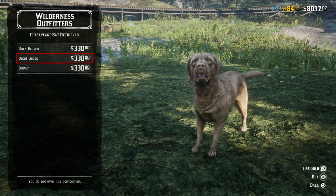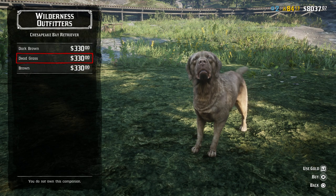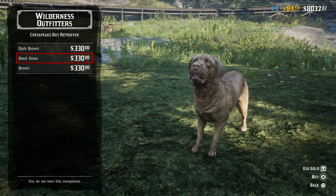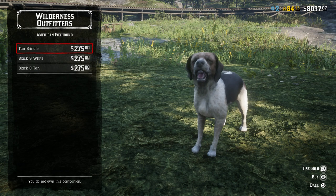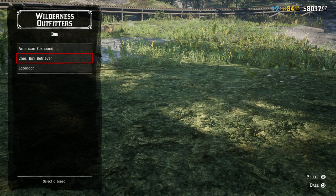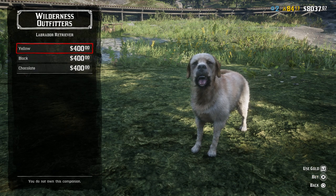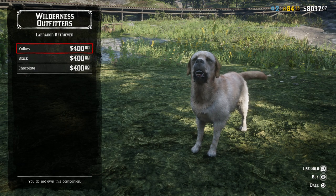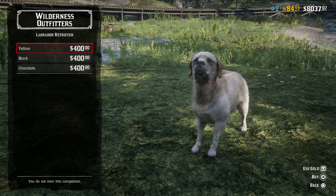The third breed is $330. The Labrador is the most expensive one. You can also use gold — it's 10 gold bars for the $330 breed, 8 gold for the American Foxhound, and 12 gold bars for the Labrador, which is the most expensive. We're going with the Labrador.